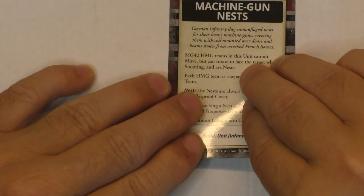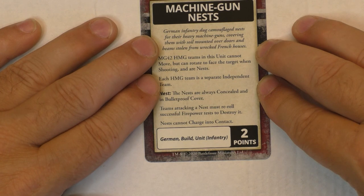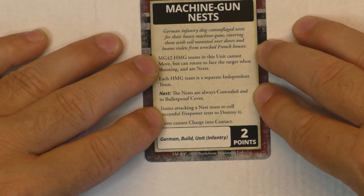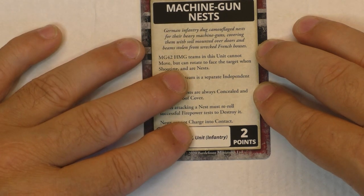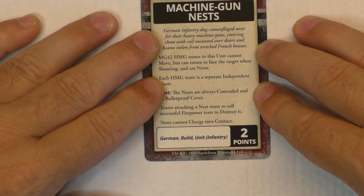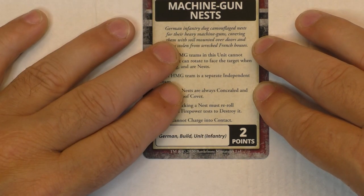You can also dig in a machine gun nest for two points — your MGs will not be able to move but will be concealed at all times and have bulletproof cover. Teams attacking a nest must re-roll successful firepower tests to destroy it, making it a really strong defensive position. Each MG team is a separate, independent unit — so even if you have three destroyed, you don't have to do a Last Stand test because they are independent of each other, even if part of the same platoon. And they are always concealed with bulletproof cover.